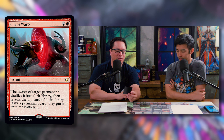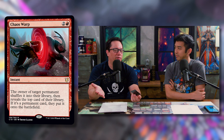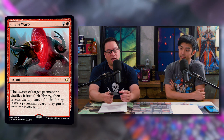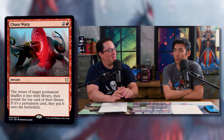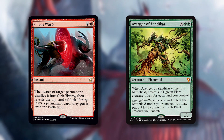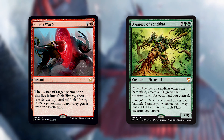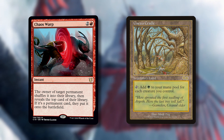Another notable reprint is Chaos Warp — two and a red for an instant. The owner of target permanent shuffles it into their library, then reveals the top card; if it's a permanent, they put it onto the battlefield. About 35% of the time it'll be a land. Generally the outcome is better than what you were getting rid of. It can backfire — I've seen someone get rid of an Avenger of Zendikar and flip another Avenger — but in general it answers any permanent, which is this deck's way of dealing with enchantments that red and black otherwise can't handle.